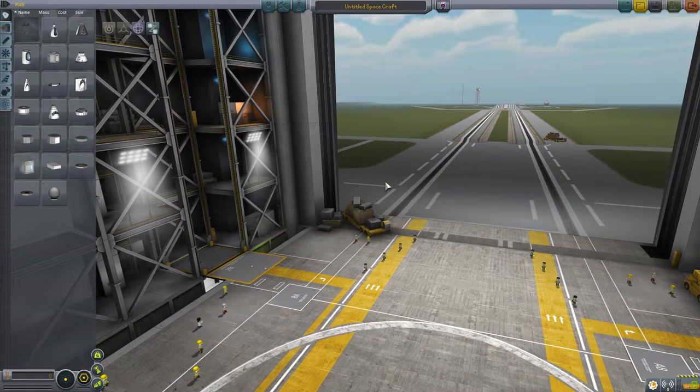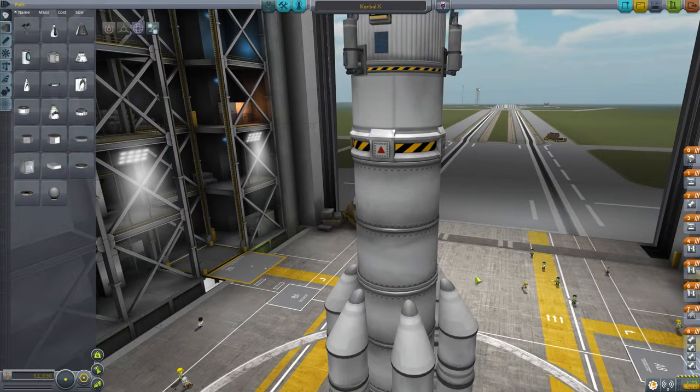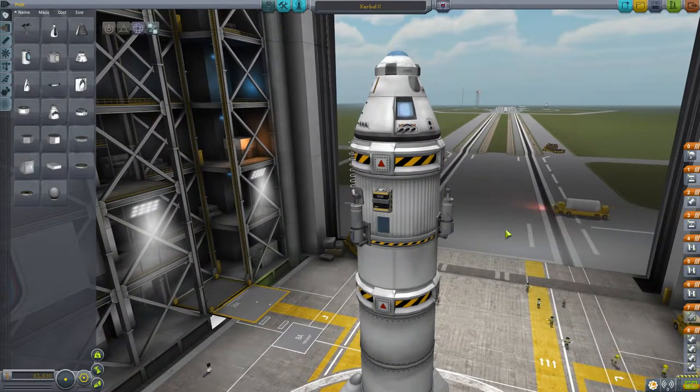I'm going to be doing a tutorial series, starting out with this episode on how to get easily into orbit for beginners. Then I'm going to cover how to get to the Mun, how to get to Minimus. But it's basically going to be for beginners, because when I started playing this game it was extremely difficult. This is by no means the most efficient or best way of doing things — it's simply the easiest.